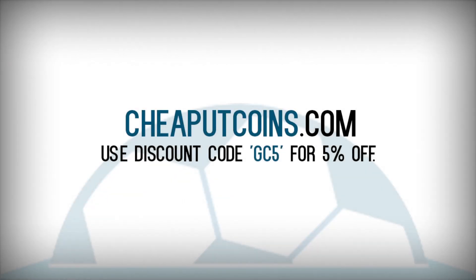If you're looking to buy small tip team coins, check out cheaputcoins.com — all the links are down below in the description box. Use code GC5 to get your five cent discount on all your orders. They are cheap, reliable, and also have an instant coin service which will get your coins in around five seconds.